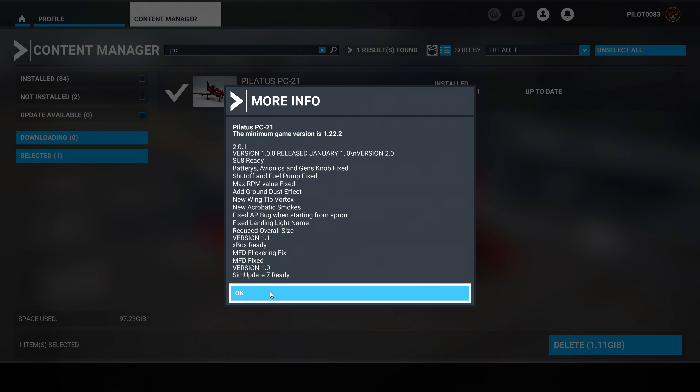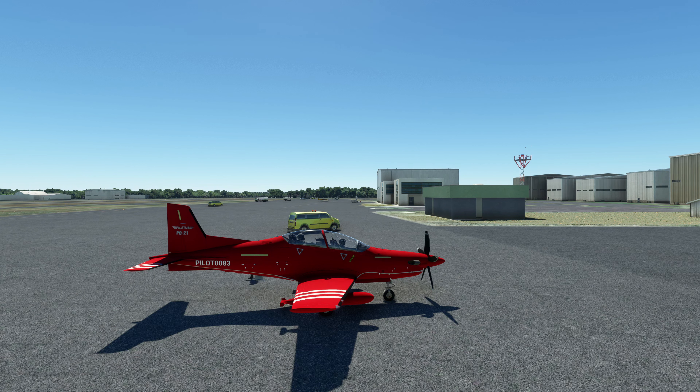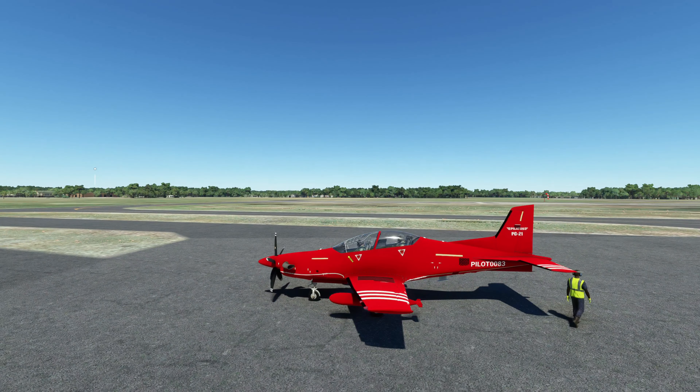So let's go ahead, take this plane out and check it out, see if there's any noticeable differences. Also flickering fix, MFD fix — okay. See y'all on the runway. All right, pilots, here we are in the beautiful Pilatus PC-21. Let's check out these updates, shall we?